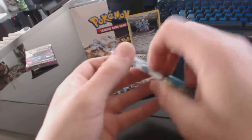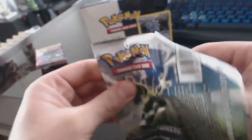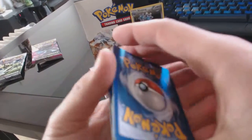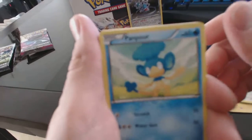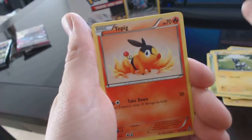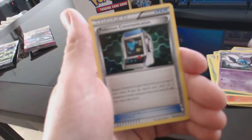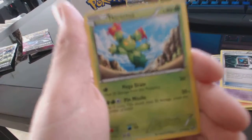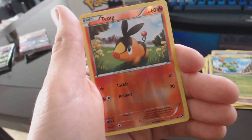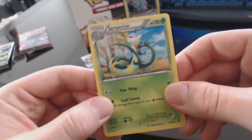Klink-Klang. All right, we've got a Panpour, Snivy, Blitzle, Tepig, Leaf Energy, Swoobat, Pokemon Communication Trainer, Maractus, Tepig — reverse holofoil common. And a superior holofoil, a little rare. Pretty cool.